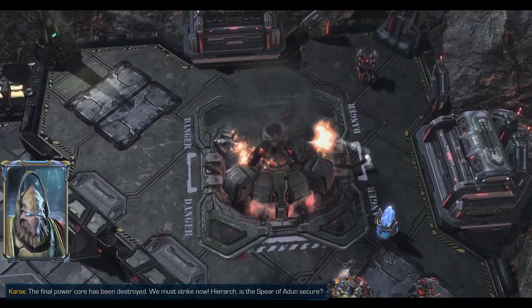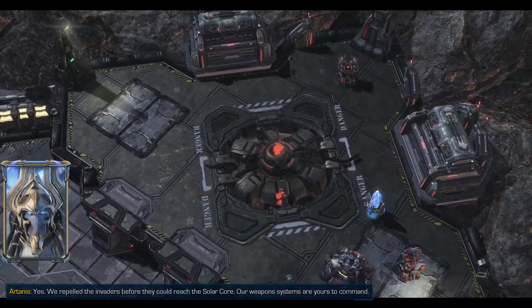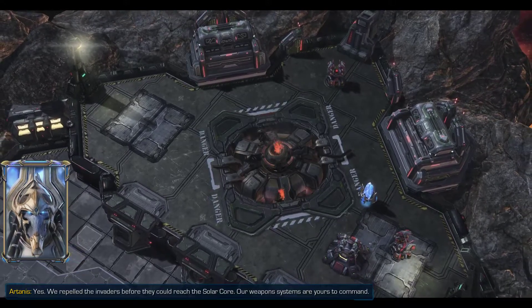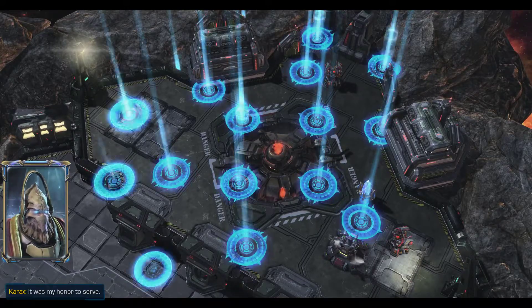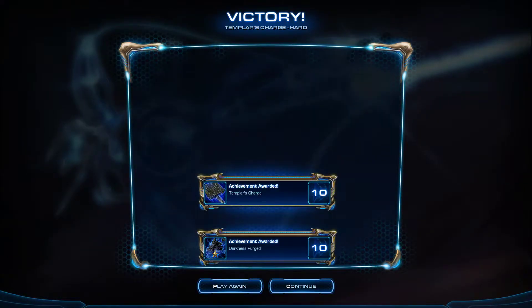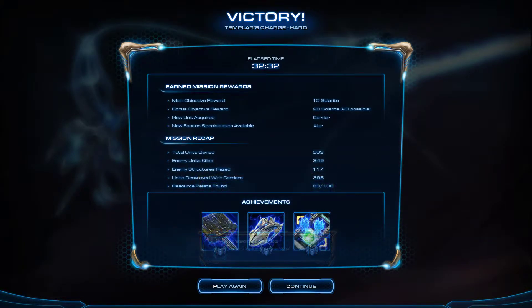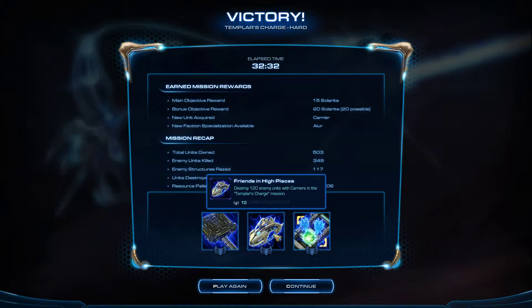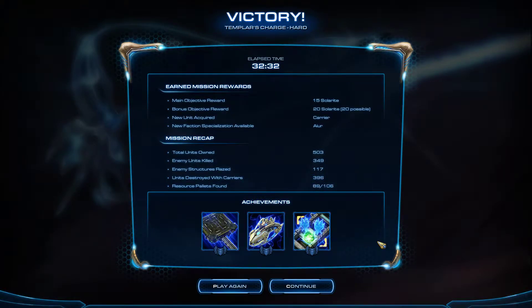The final power core has been destroyed — we must strike now. Is the Spear of Adun secure? Yes, we repelled the invaders before they could reach the Solar Core. Our weapon systems are yours to command. Fire! We actually got all the achievements: complete the Templar's Charge mission, destroy 120 units with carriers, and collect 42 resource pickups. We picked up 89, so that was easy. Well, let's continue.